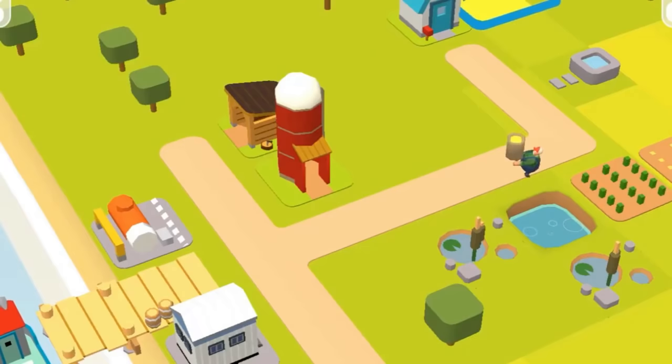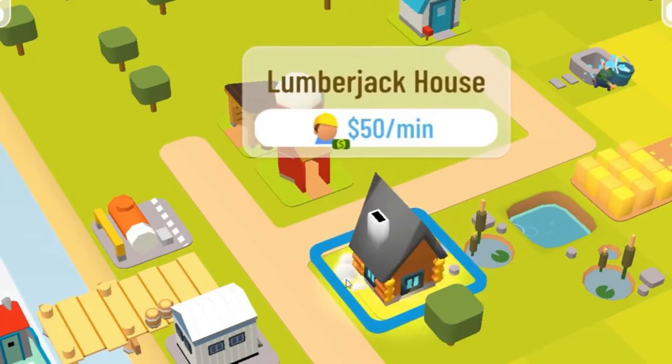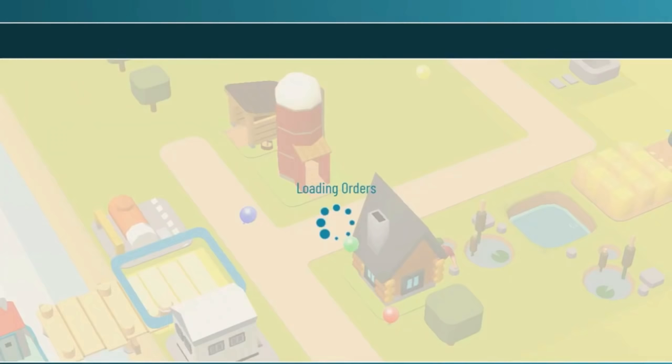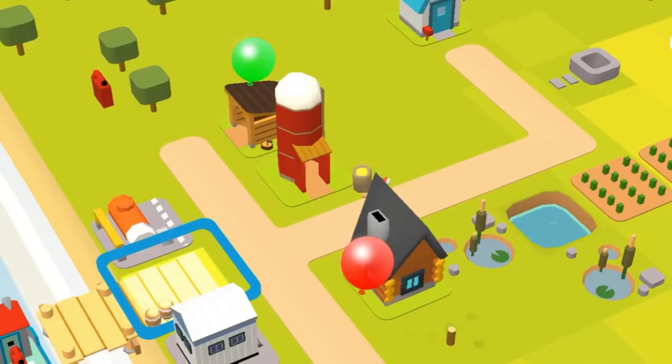Number 3: Townstar. The creators of FarmVille and Words with Friends have collaborated on this competitive agricultural game. The Townstar round is published every six days. The world map is reset every Tuesday and all players must start over. Build a farm, employ workers, sell, and trade your way to become the world's most productive farmer.